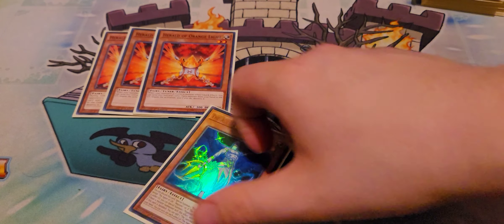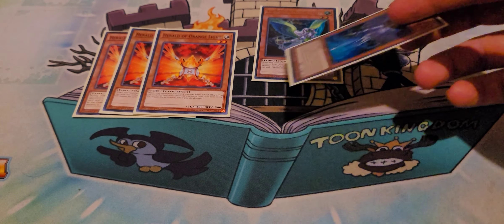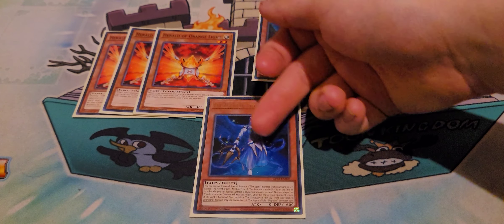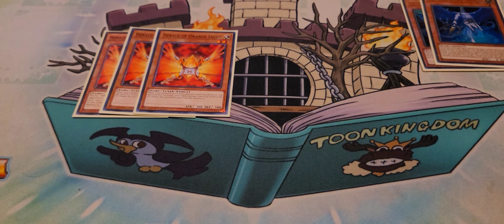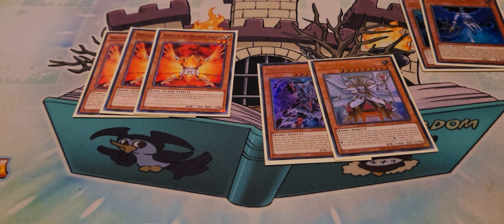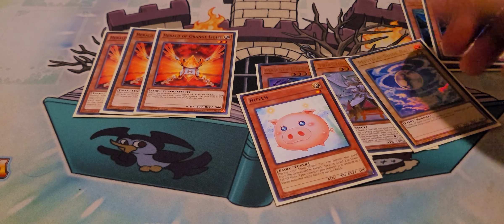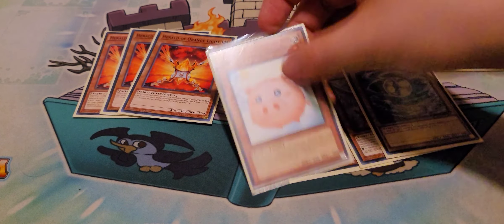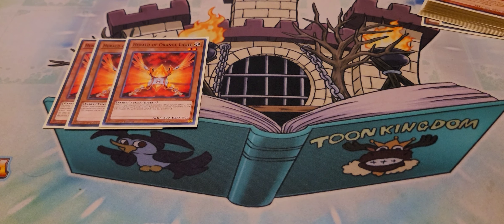If you're worried about the discard for Herald, Neptune summons from the grave — so what you tend to do is use Earth's effect to search something, and then whatever you summon off Earth becomes the discard fodder so you can use Neptune to revive it back. It's also good for dumping things like Majesty Hyperion, which you can summon from the grave; a Trias Hierarchy, which you can summon from the grave; or a dead Shine Ball that's doing nothing in hand. The discard is not a major issue in this deck at all — definitely run three of Herald.